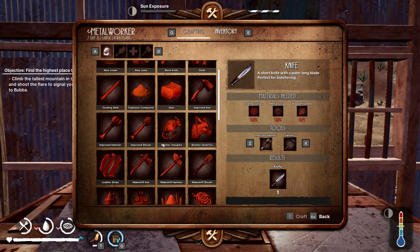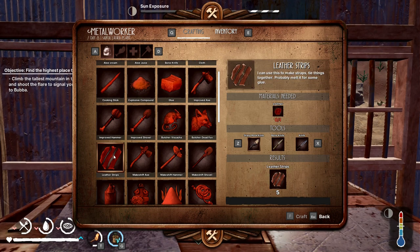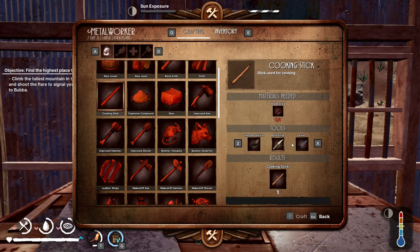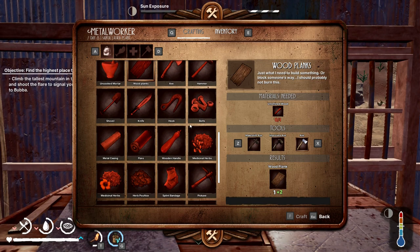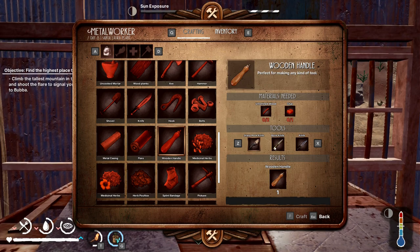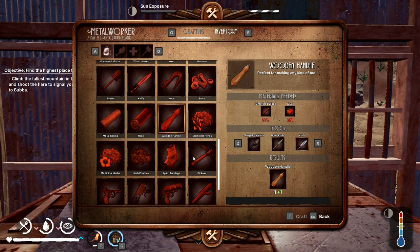In terms of resources from the crafting table, we just saw with the knives that you get a higher amount. With leather strips there's a difference too — a bone knife is plus one, and plus two for the highest. For a cooking stick you get one for a basic knife, the same for a bone knife, but with the higher end knife you get plus one. With wooden handles, you only get one with the two basic level knives, but with the higher level knife you get plus one for the same resources.